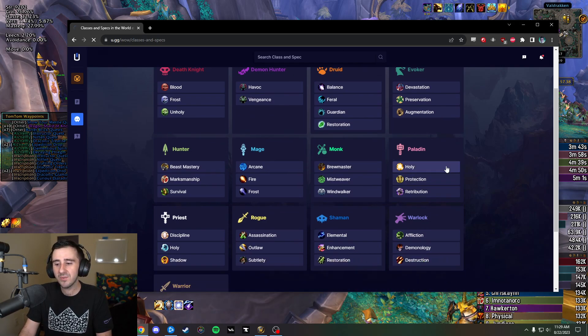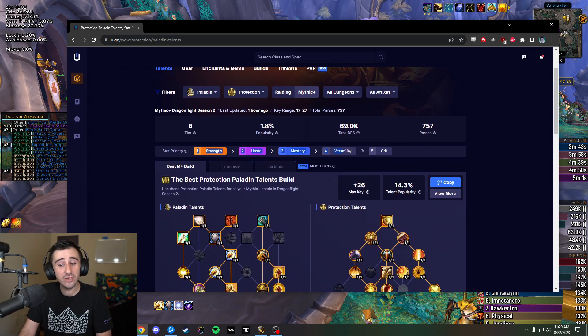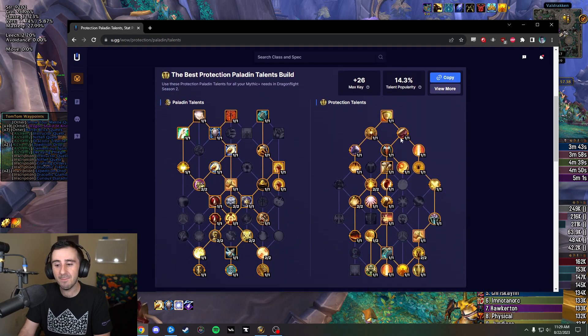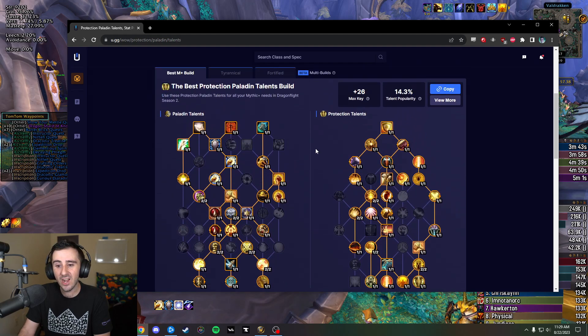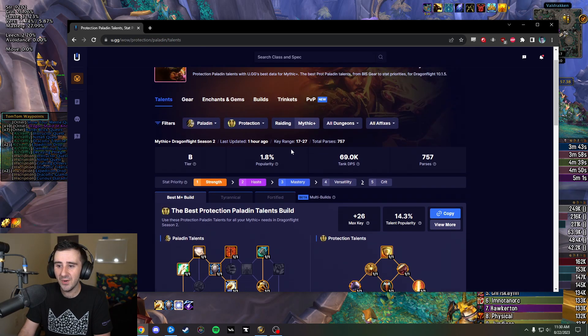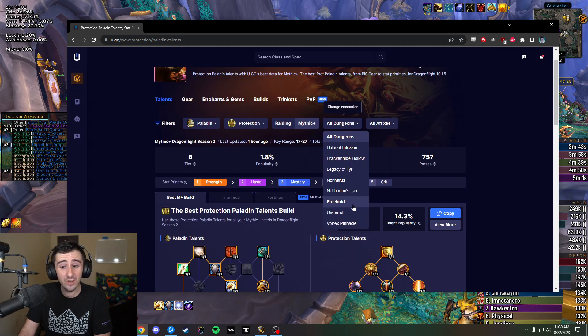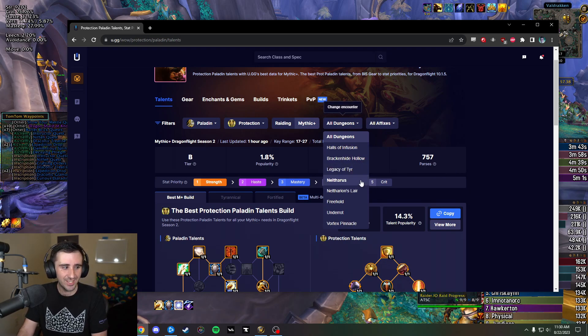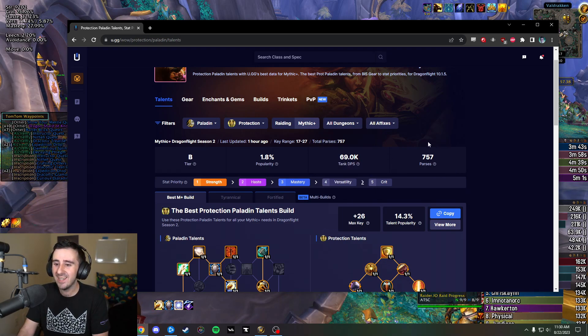So let's say Prot Paladin, because I was just on my Prot Paladin — you can see your stat priority at a glance: Haste Mastery, as I was saying about the ring. They've even got the greater-than-equals versus greater-than signs. You can also see M+ builds people are using in high keys, how they deviate between Tyrannical and Fortified, and how things look in specific dungeons — which for Prot Paladin is really sweet, because there are spell-warding dungeons and BoP dungeons, and the Prot Paladin talent tree has a lot of niche stuff you might want in some cases.